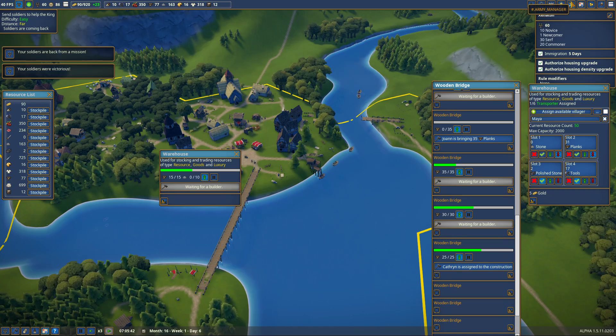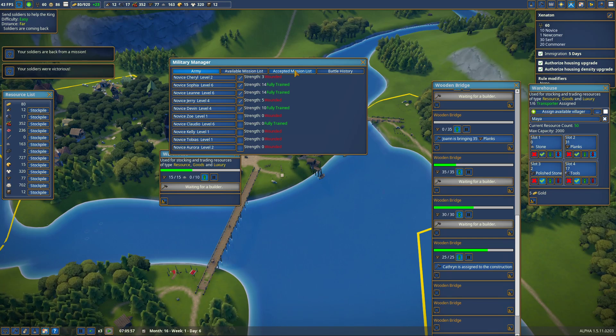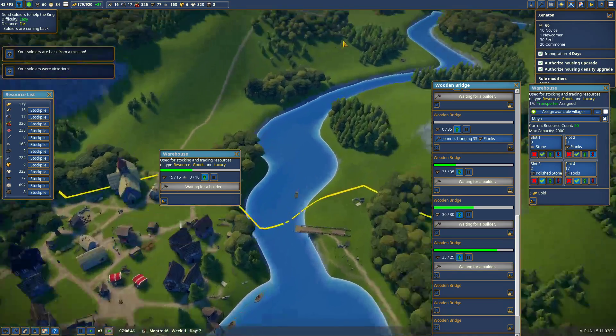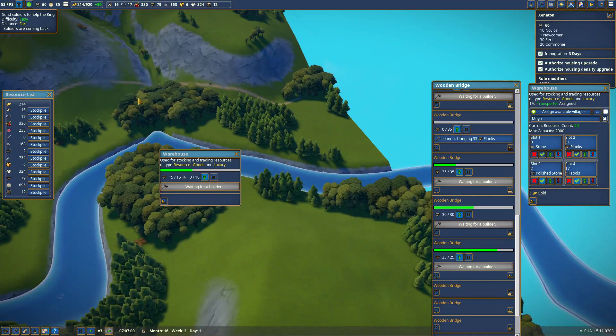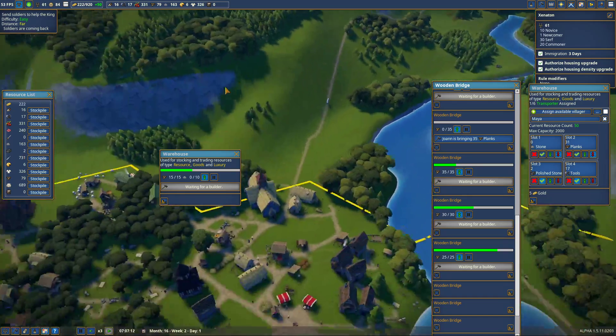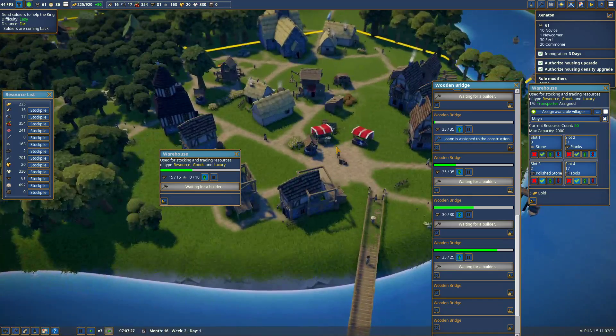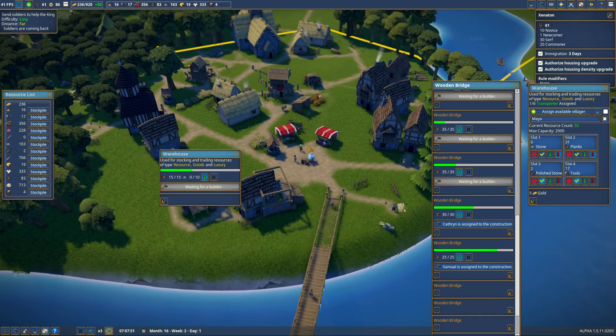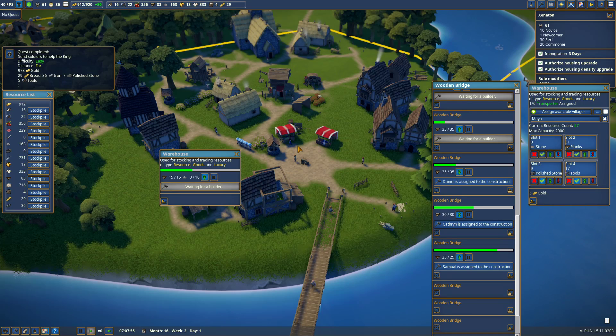My soldiers are back from the mission — oh, they're wounded. How do you make them better? I don't know how to make them better. They're not back yet — they're still coming back. It lied. Maybe they just brought back wounds. Here they come — they obviously do not believe in social distancing, but that's okay. What did we get? Wow, good job guys — you brought me iron, tools, and bread. What the hell did you bring me bread for? I don't use bread. They must have been hungry. But they brought me lots of money — that's nice.